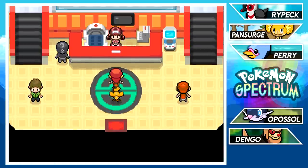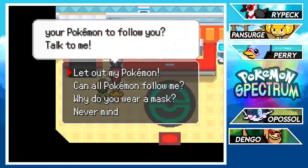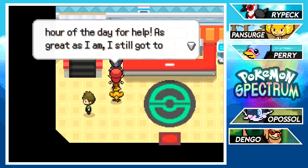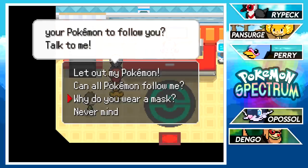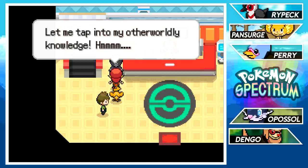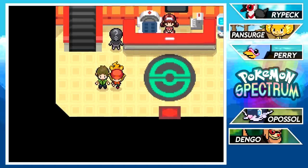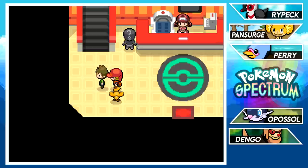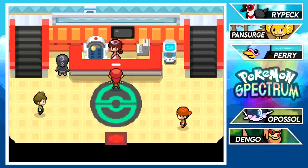We find a mysterious masked man called the 'helpful mess man of helpfulness' who explains Pokémon can follow you. He says not all Pokémon can follow you — only some have the overworld sprites — but your starter Pokémon will always follow. That's probably why not all Pokémon can walk behind you. We heal up our Pokémon and switch to Rypek as our follower — it actually flies behind us, which is pretty cool.